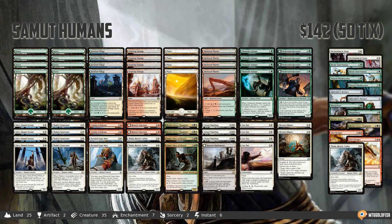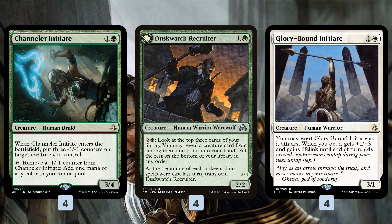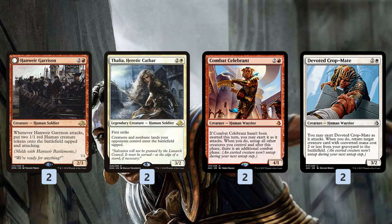Samet Humans is kind of a curve-based tribal deck, so the easiest way to make sense of it is to go up the curve. At 2 mana we have a plethora of humans. Channeler Initiate starts off pretty small as a 0/1, but it grows as it makes mana, ramping us from 2 to 4 quickly, and ends up a 3/4 after a few turns. Duskwatch gives us card advantage, and Glorybound Initiate is super aggressive — only a 3/1, but when you exert it, it becomes a 4/4 with lifelink, which is just massive for a 2-drop and works really well with some of our support cards.